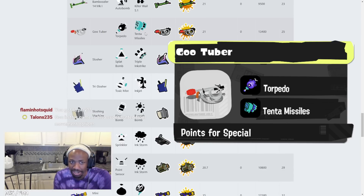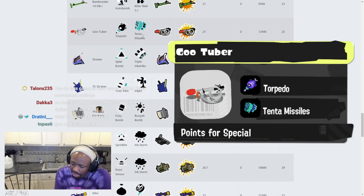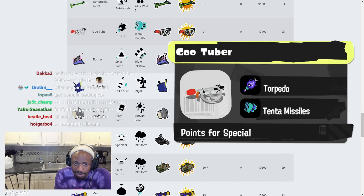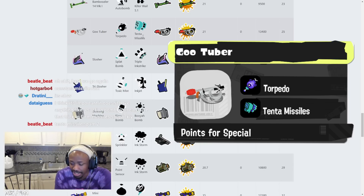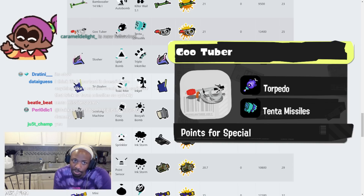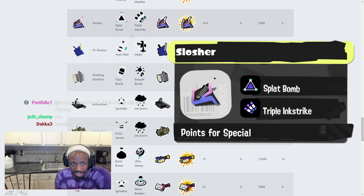Goo Tuber can spam Tenta Missiles especially fast given how well it paints. You might not even be using it just to snipe — you're using it for the kit. It says 200p for Tenta Missiles — that paint though, it's gonna charge so quickly. The Torpedo into Tenta Missiles combination is something to still watch for.